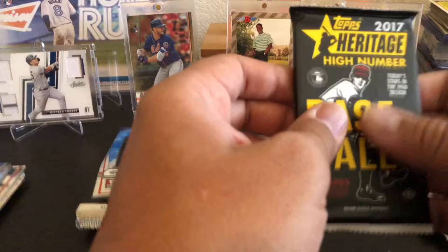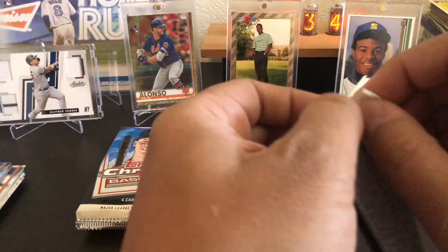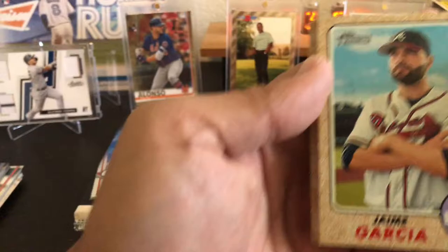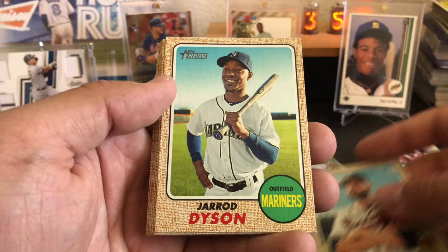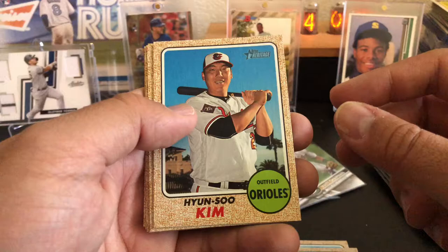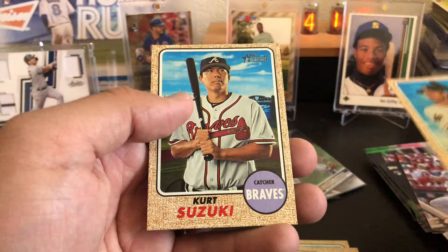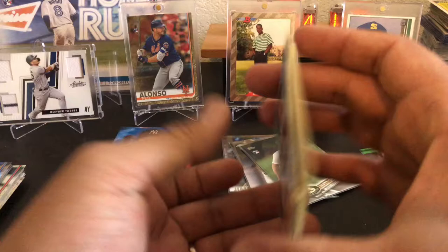I've not ever opened 2017 Heritage High Number before. Looking for Bellinger and Matt Olsen. Cards include Jamie Garcia, Jared Dyson, Renee Rivera, Hyun Soo Kim, Tom Murphy, Chase Anderson, Brad Ziegler, J.T. Riddle, and Kurt Suzuki. I like those.